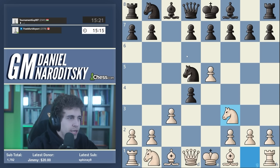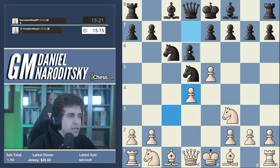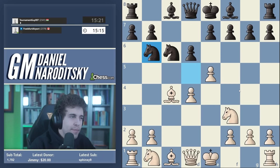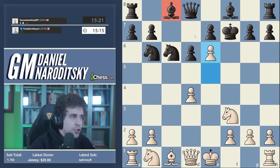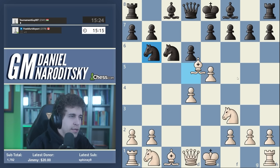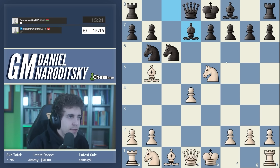You might think there is no difference because after c takes d4, white typically plays knight f3 here. The d takes c3 is not possible. Typically black plays either knight c6 or d6 - usually knight c6 - and then you get the old main line: cd, d6, bishop c4. Now black has d takes c5 which equalizes, but knight b6 is the most popular move.